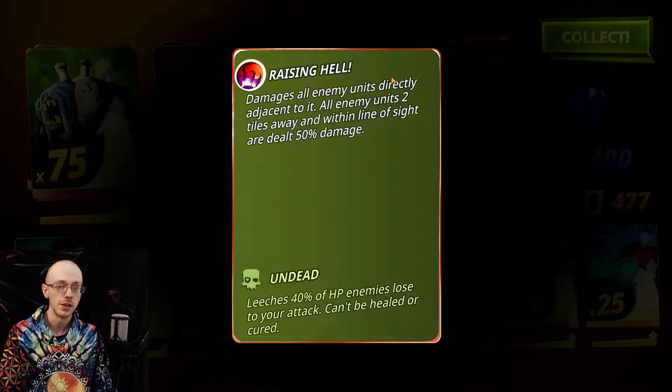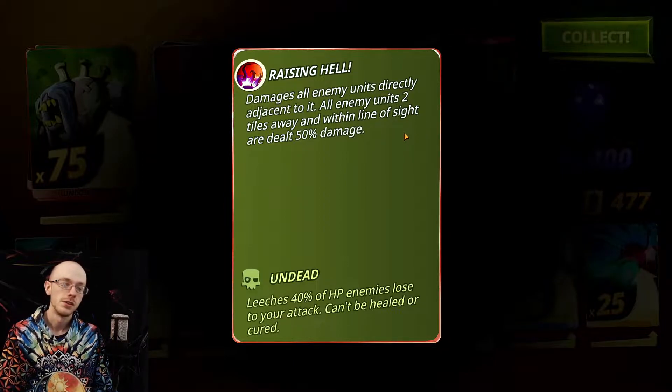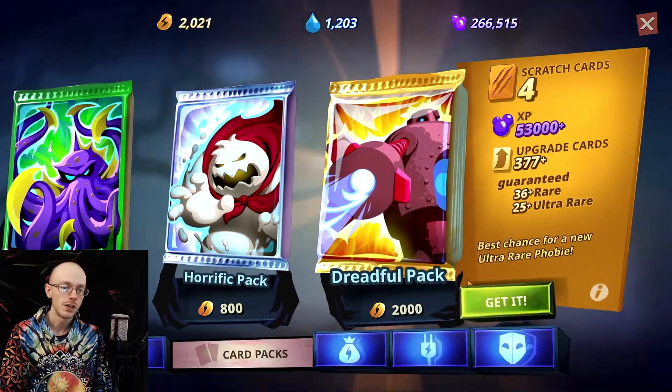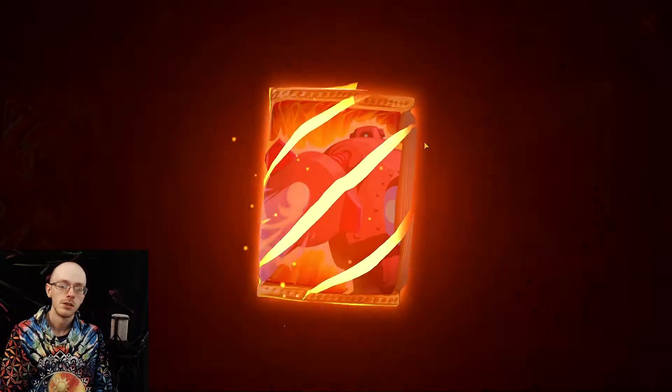Look at this man right here - 2,000 HP, 450 attack, 600 on his AOE. Damages all enemy units directly adjacent to it, and all enemy units two tiles away and within line of sight are dealt 50% damage. The Flesh Crawler - 2,000 HP with an AOE attack. You can't make that stuff up.